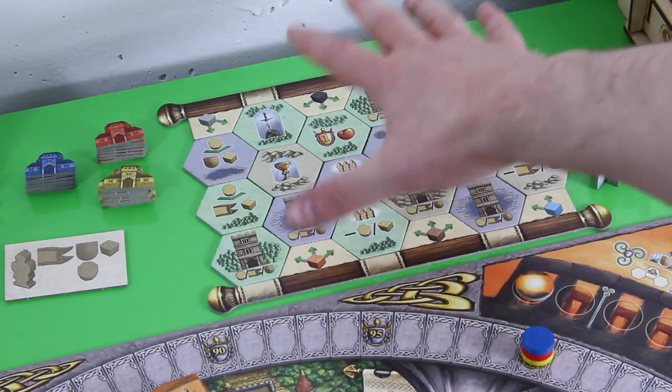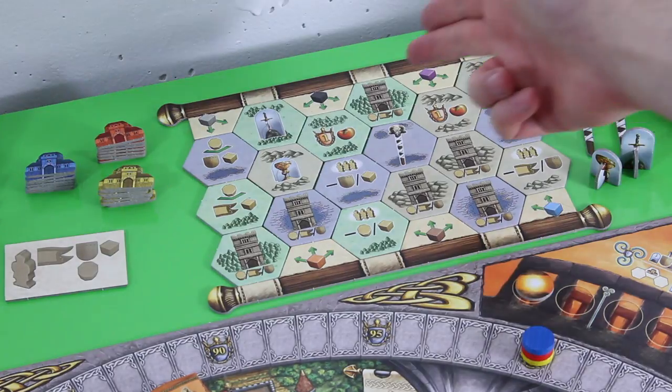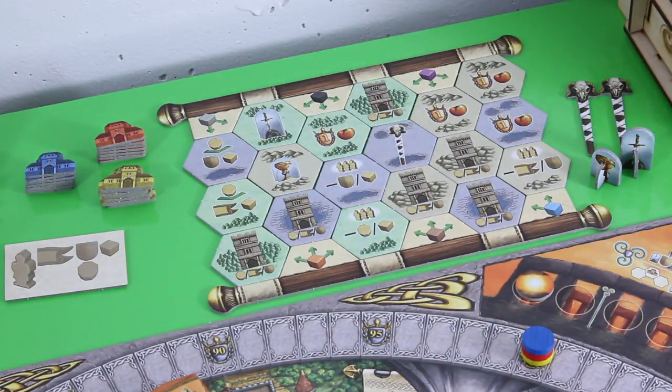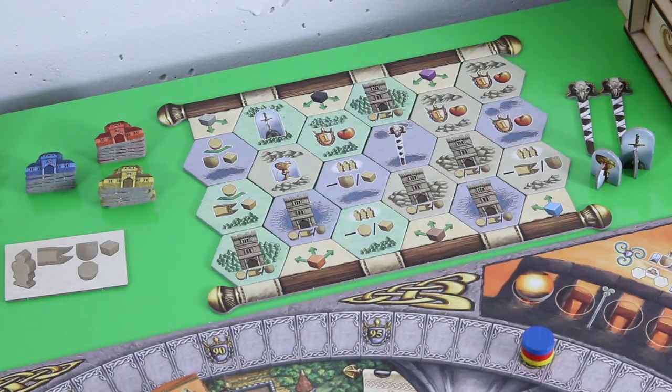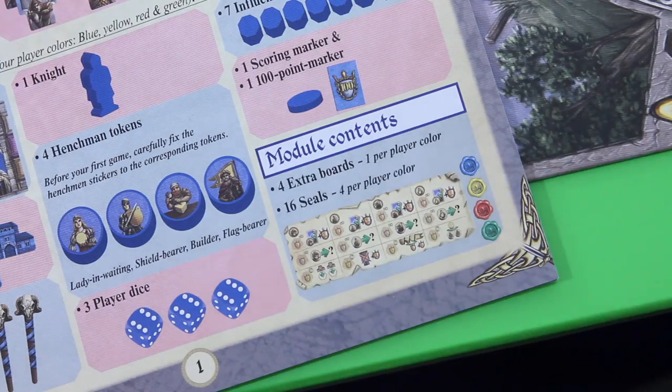I also already prepared the realm here — the environs, I think this is referred to. Keep in mind I'm playing with the Queenie 1 mini expansion, so some tiles will not be available in the base game. Pretty much all the tower tiles here are from the base game, while the other realm or environs tiles are from the Queenie 1, which I think really adds a lot to how the environs work. I'm not playing with the extra module — I think it's called the King's Favor.